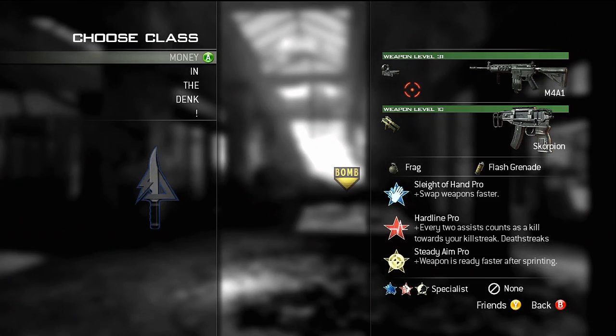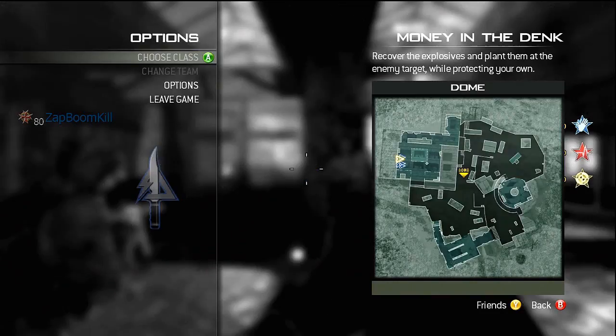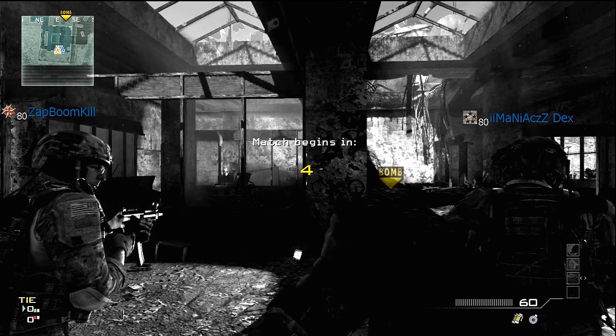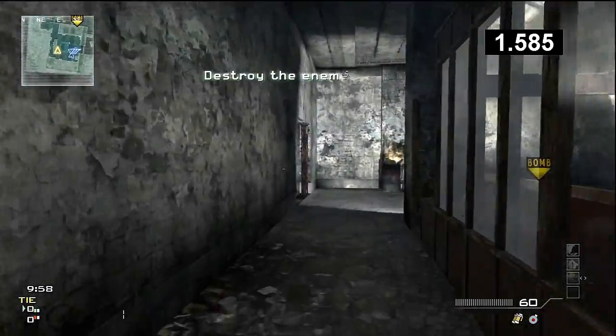We've worked out that on Dome you have the shortest distance from spawn to the bomb site, so we're going to be attempting to take advantage of that. The game plan is pretty much to get to the bomb as quickly as you can — straight to the bomb site and plant.